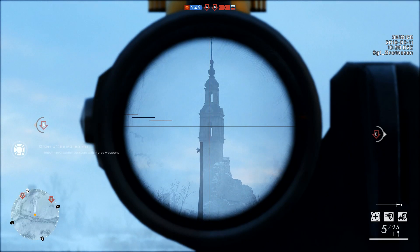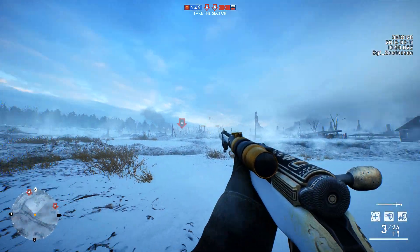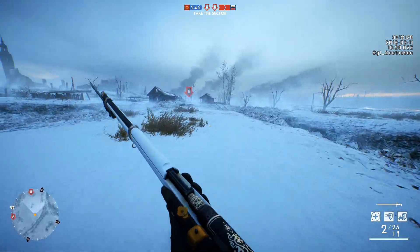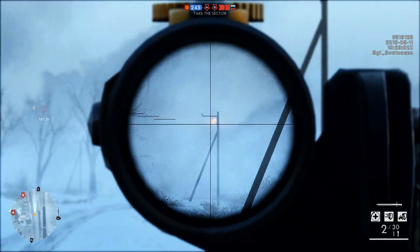For the Scout class, we have four new variants. The Type 38 Arisaka Patrol is an interesting one, equipped with a scope and offering improved accuracy while moving, similar to the carbine variants. We also have the Karabiner Patrol Carbine, likewise equipped with a scope and offering improved accuracy while moving, similar to the carbine variants.